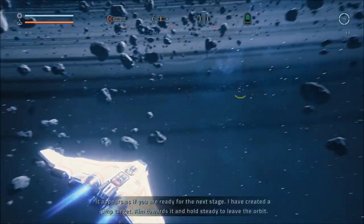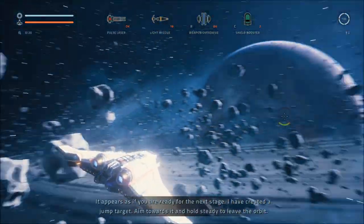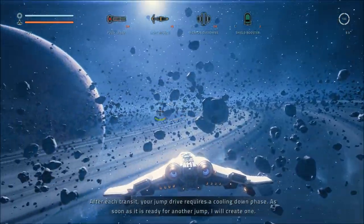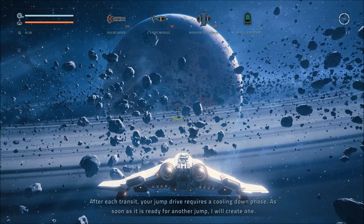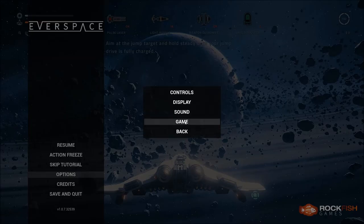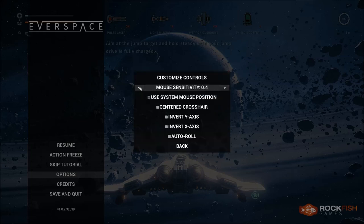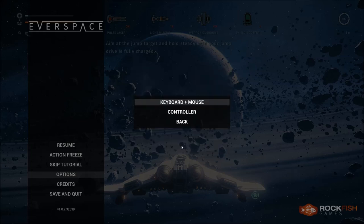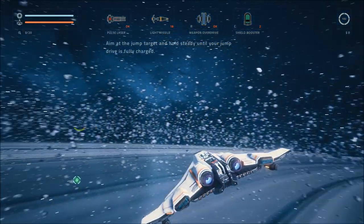It appears as if you're ready for the next stage. I have created a jump target. Aim towards it and hold steady to leave the orbit. After each transit, your jump drive requires a cooling down phase. As soon as it is ready for another jump, I will create one. I feel like the sensitivity of the mouse is just slightly too strong, so I'm going to lower the mouse sensitivity a little bit.